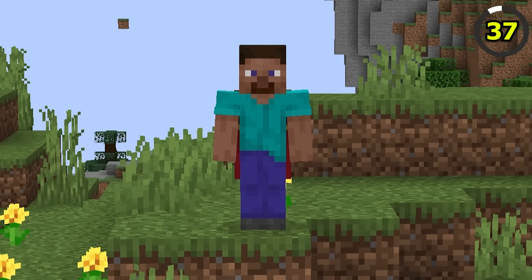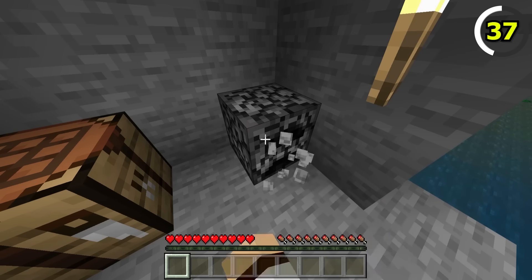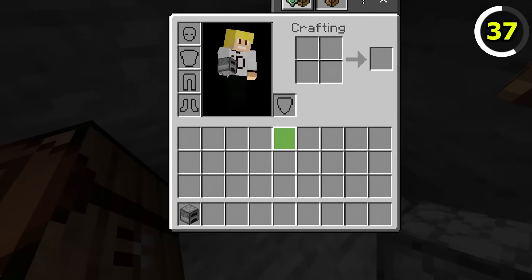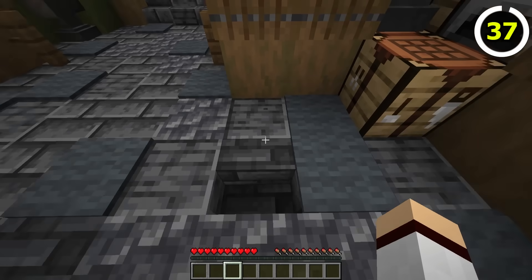If you thought Steve was strong in Java Edition, then Bedrock Steve is on another level, as players in Bedrock are able to break a furnace with their bare fist. In Java Edition, breaking a furnace with your fist gives you nothing.